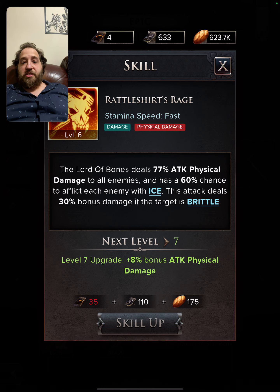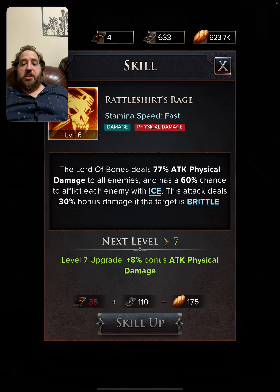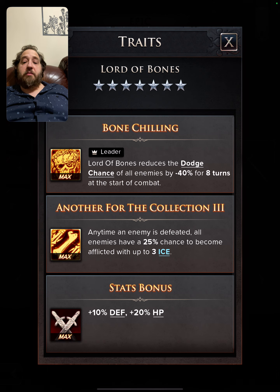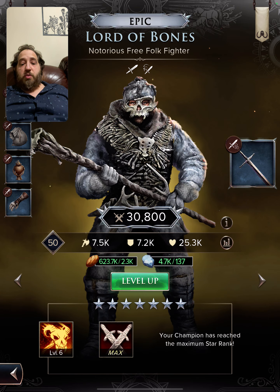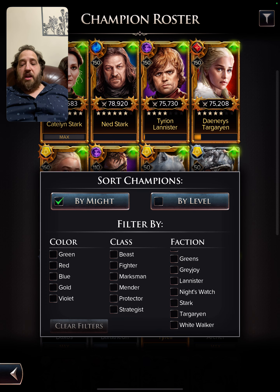Another all-star is the Lord of Bones. He is not Stark, but he does an AOE with a 60 percent chance for ice on each target and then makes them brittle. He does bonus damage when they're brittle. When an enemy is defeated, all enemies have a 25 percent chance to become afflicted with up to three ice — these are rolled separately, 25 percent chance three times for each character.